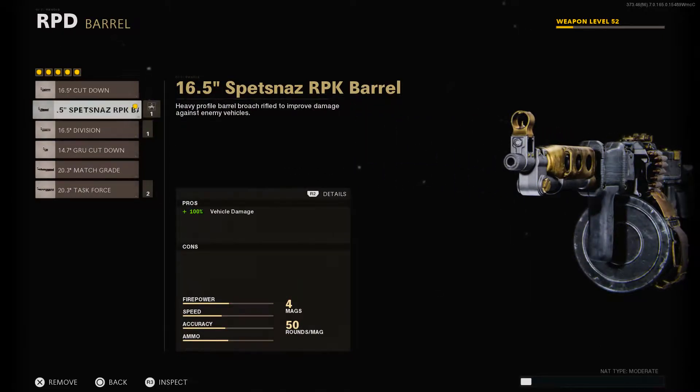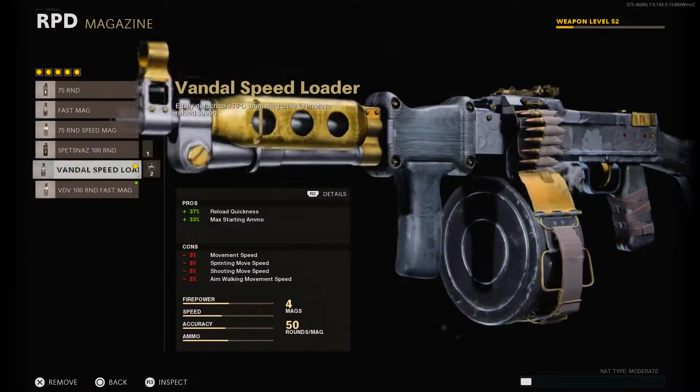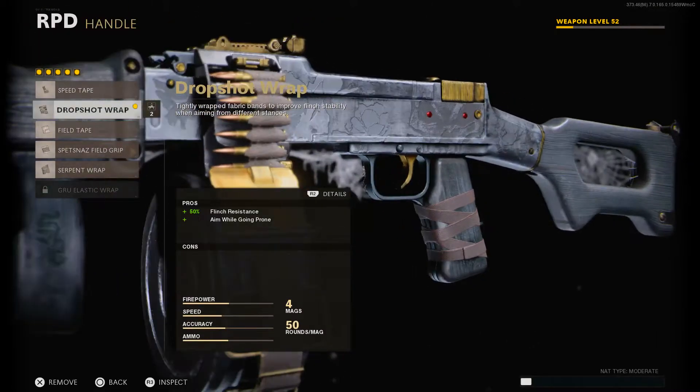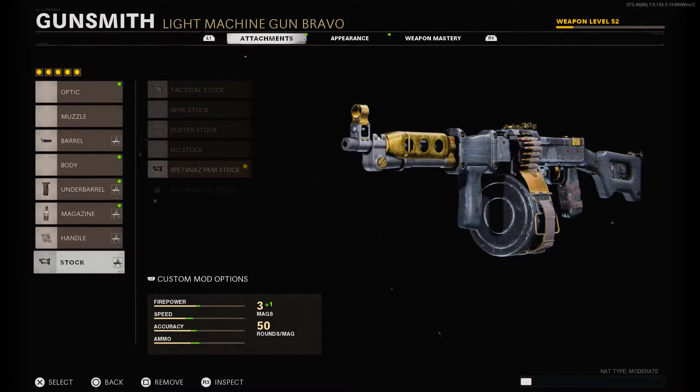Starting off here with the attachments, we have the 6.5-inch Spetsnaz RPK Barrel, then the regular foregrip, the Vandal Speed Loader, the Dropshot Wrap, and finally last but not least, the Spetsnaz PKM Stock. Now that that is out of the way, we can go ahead and jump into the aesthetic, practicality, and the worth.